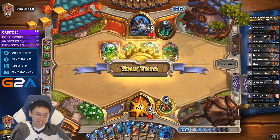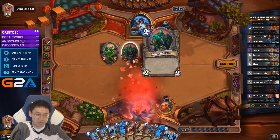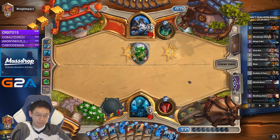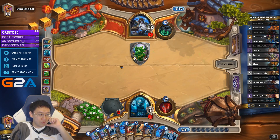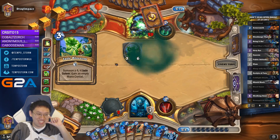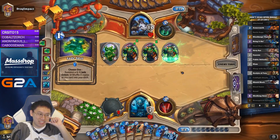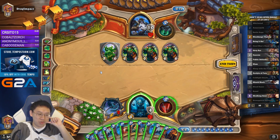Garrosh looking pretty good here. I'm not sure if this is a misposition by him. This is a very similar problem to the video in which I reviewed myself, in which I'm drawing the Skulking Geist late, and then he gets to use the Jade Idols. So that's an extra 2 Jade Idols that he's gotten use out of.